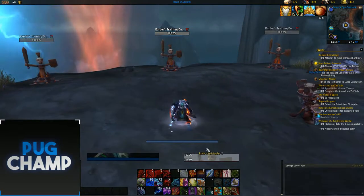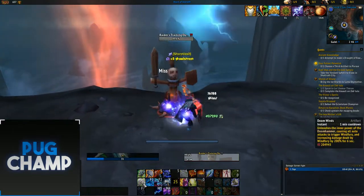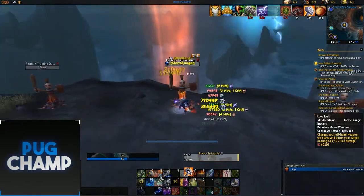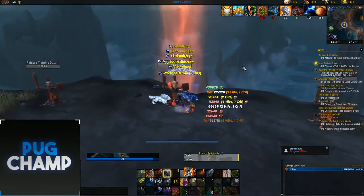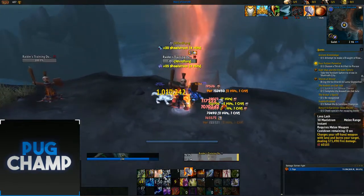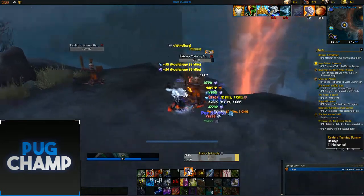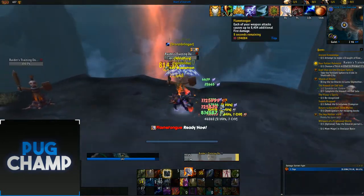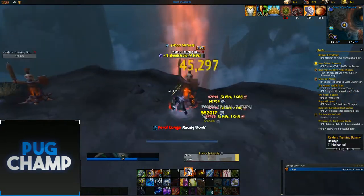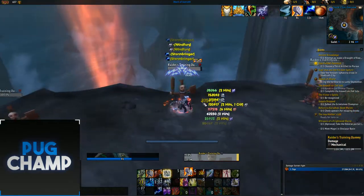For the rotation, you always want to start with your Lunge, then Rockbiter so you get the Agility from Landslide, then use your artifact weapon to get auto attacks going and make sure your weapon is branded. Keep using Lava Slash to maintain brands on the target and keep Landslide up at all times. Dump your Maelstrom into Storm Strikes, and if you have a lot of Maelstrom built up, dump the excess into Sundering.